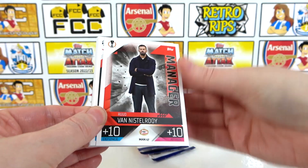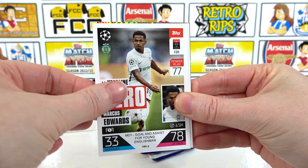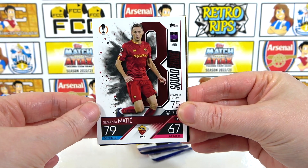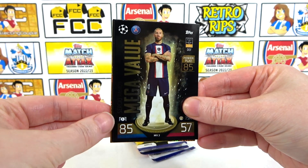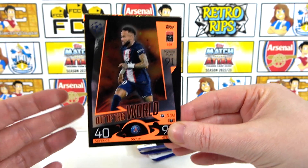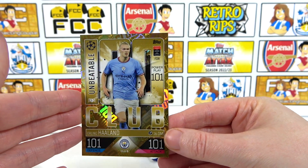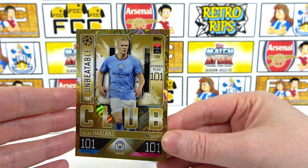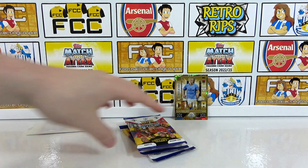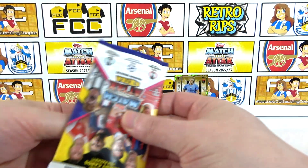Second pack: we have a starburst Reina, a Ratty Performance Boost, a Vanistelrooy manager, and a Werner, Gretzka, and then a Headline Hero for Edwards — nice! Tiago Silva. Our Squad Zone is a Matic, we have a Mega Value Ramos, and that looks like a 100 Club — and it is very tasty! We have an Out of This World Neymar, and it's a 101! Look at that — 101 in attack and defense, unbeatable! That is more like it. That is one of two 101s for this collection.